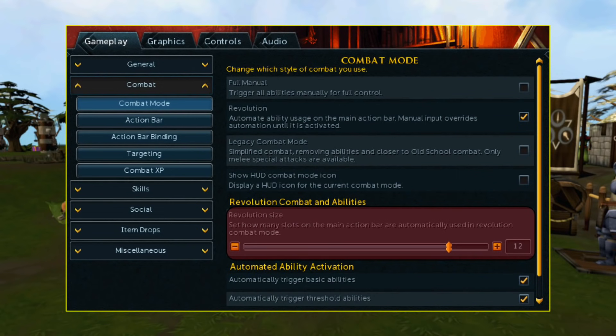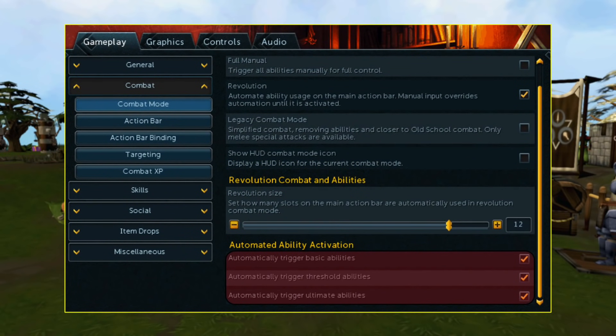This next setting allows you to change the Revolution size on your action bar. Essentially, it allows you to toggle how many abilities you want to automatically use if you have Revolution on. I have it on 12, so the first 12 abilities on my action bar will be used automatically. The last thing you can change in this setting is whether you want to automatically use your basic abilities, thresholds, or ultimates. I have them all toggled on, so since I have Revolution on, my basic abilities, thresholds, and ultimates will automatically be used. This is something you will want to make sure is toggled on if you're doing an AFK method — for example, if you're doing Abyssal Demons with aggression potions, you will want all three of these things toggled on.